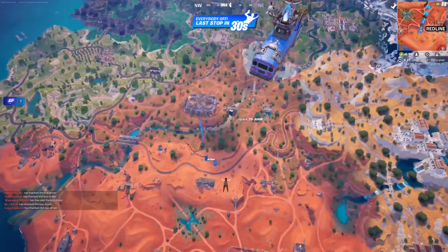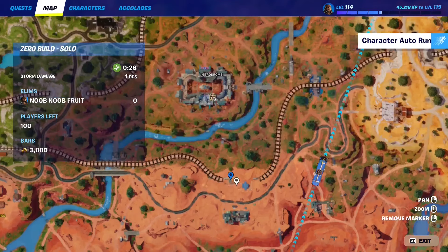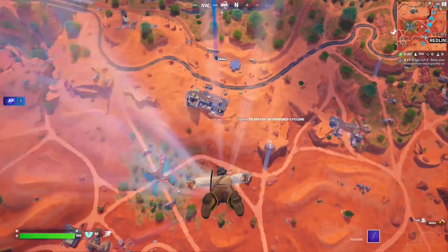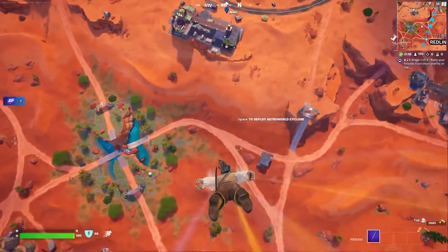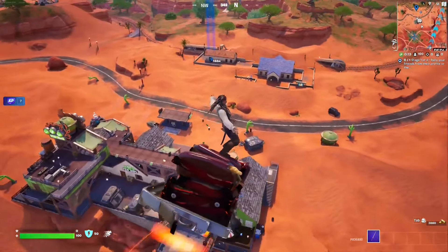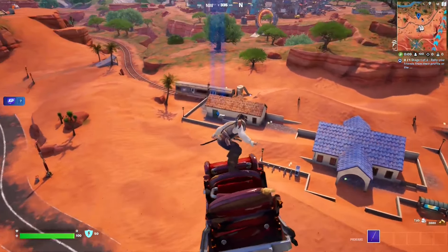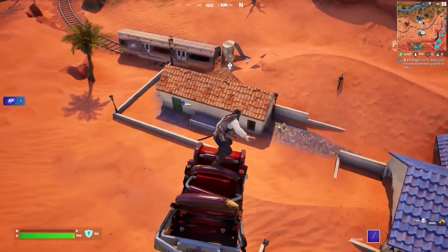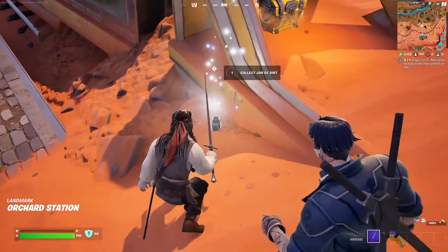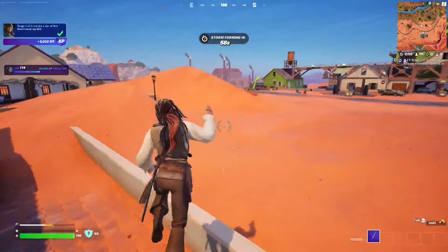For this pirate quest you have to locate a jar of dirt. Go to this location right here next to the buried train — that's where we're going to get it. Once we do that we'll unlock stage two. This is only stage one of the quest by the way. Expect a lot of people to drop with you — I'm kind of expecting to die here because there's no real mobility. Okay, here we go — collect a jar of dirt and we're out.